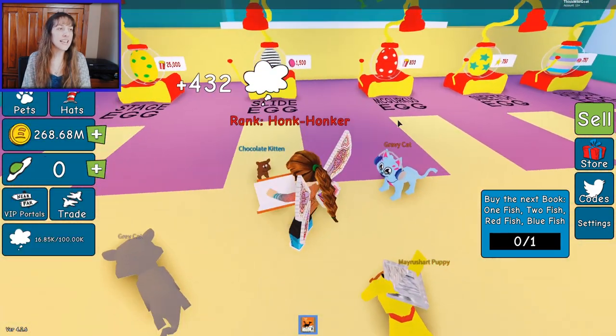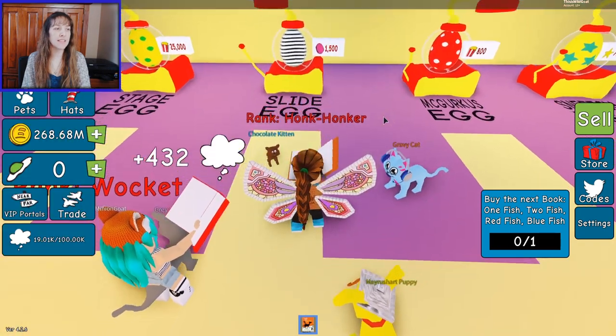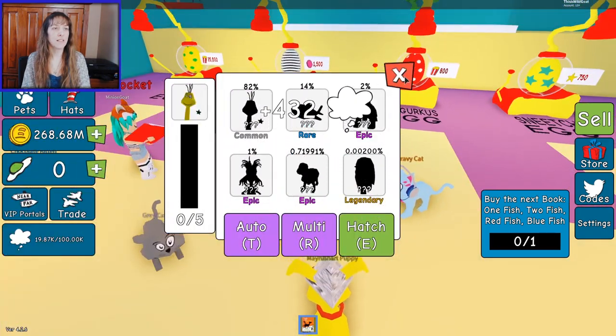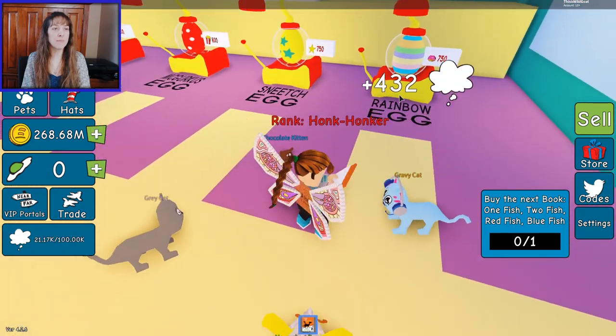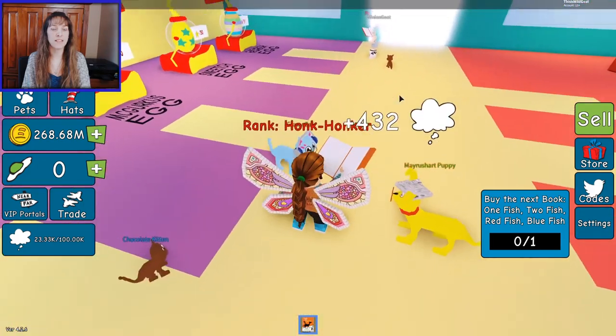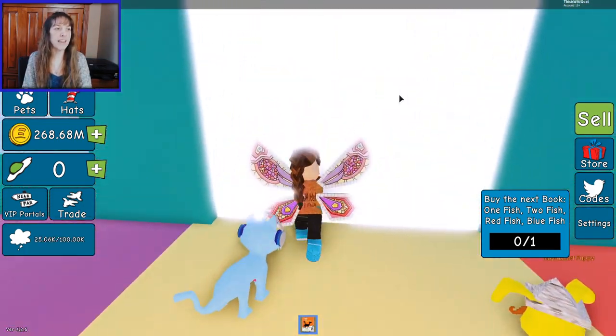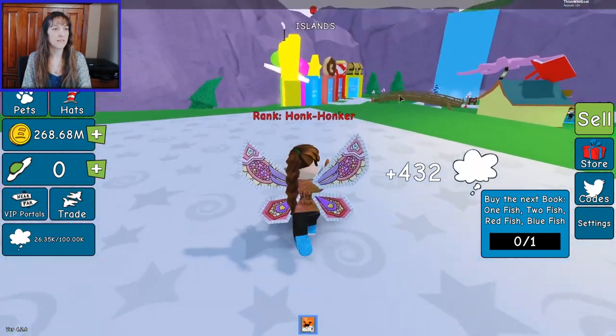I need 1500 pink lemons to get a Slide egg. Which one should I get first — should I go for the rainbow egg first, or go right on up? I think so. Okay, let's go get some pink donuts over here.